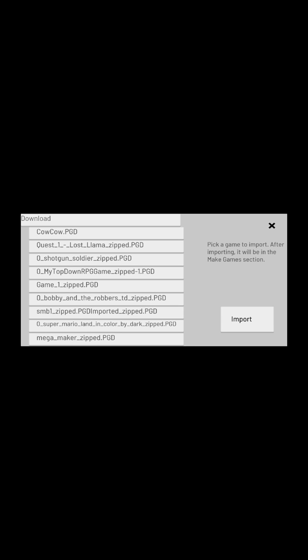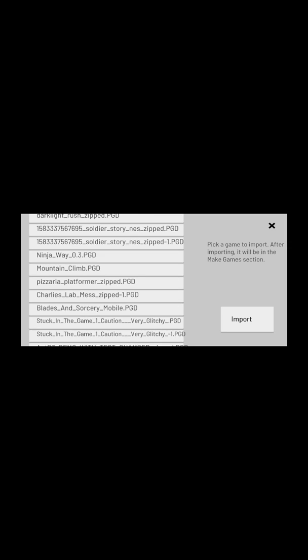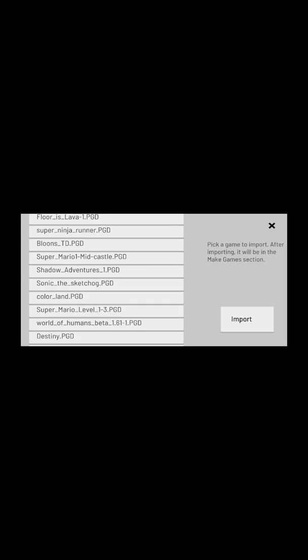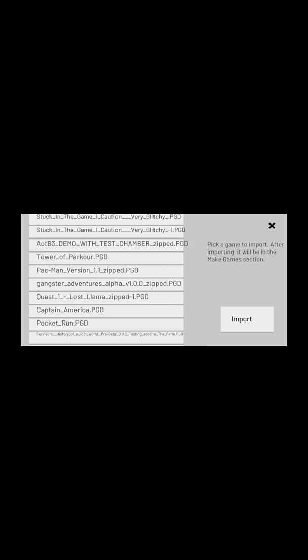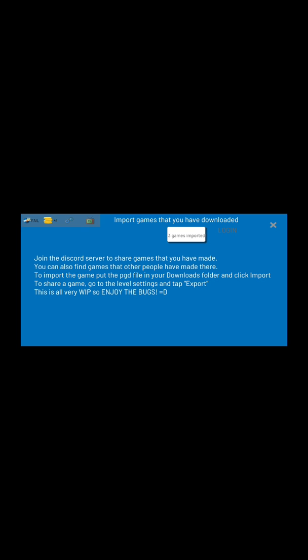As I push Import Plus, you can see all these lists of the games that I have downloaded over the past year, and many of them I have posted on the website. I click on Mach 1 Demo — it doesn't have a great highlighter, but you can tell I'm pushing it. Then if you push Import, it will import those games. Three games imported.